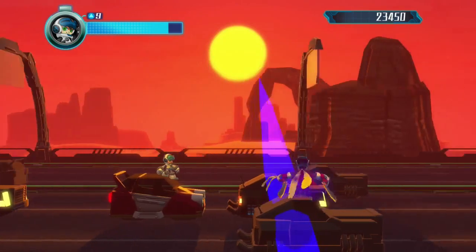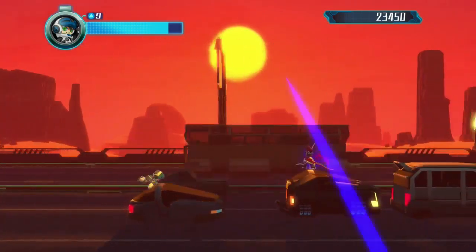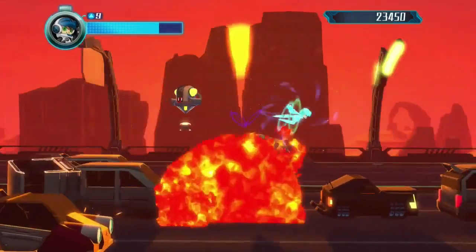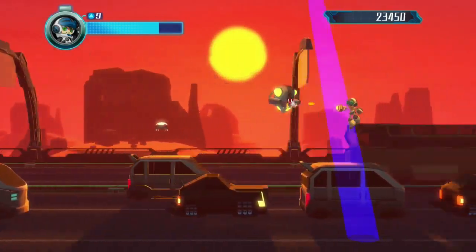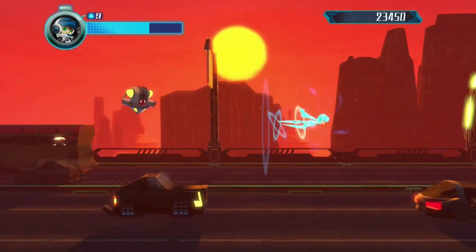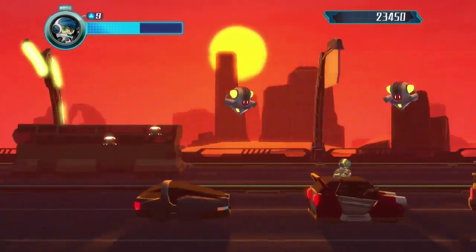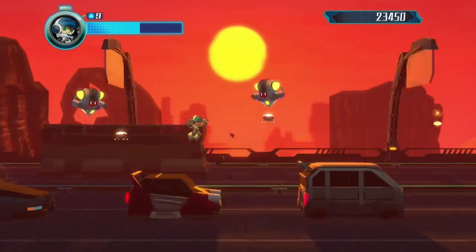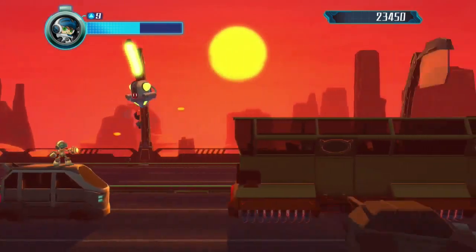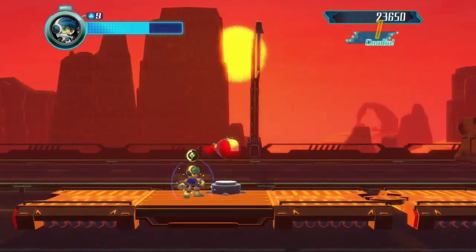Make sure to shoot any of those tiny enemies that come your way. The boss of this level, Brand, will come and destroy some of the cars. You'll know which car he will destroy when there is a blue line that appears on it. When you reach the final car, these are the last enemies of the level — two signs coming towards you and a floating enemy. Take care of them and that's pretty much the last section before the boss fight.